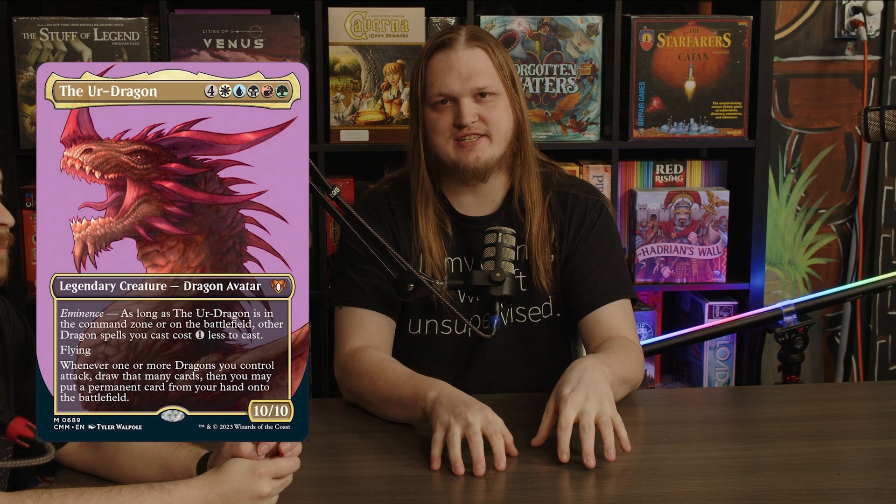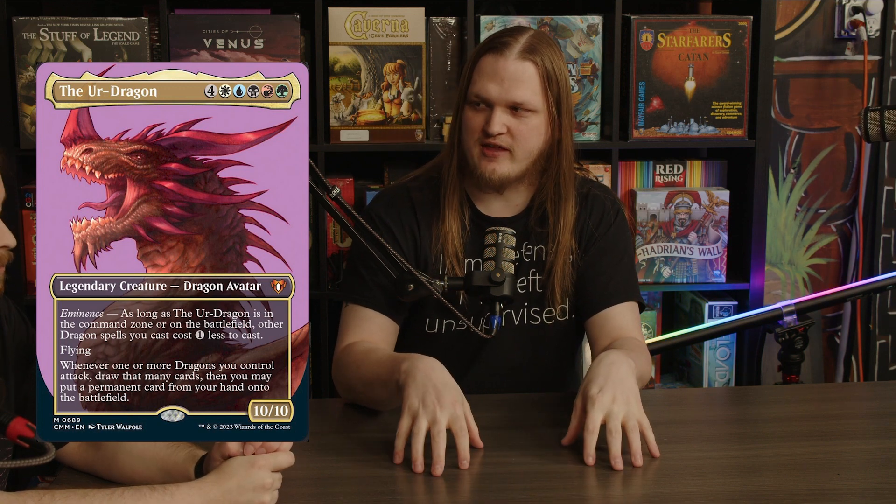However, the artistic style they've decided to take with this set is interesting to say the least. It's a person facing left with a solid color background — would you say 'secret lair mugshot' is a good description? I really hope this isn't the only alt art theme for the legends, although it would be hilarious to see the Ur-Dragon's mugshot.